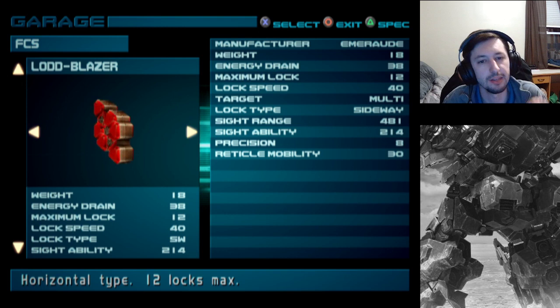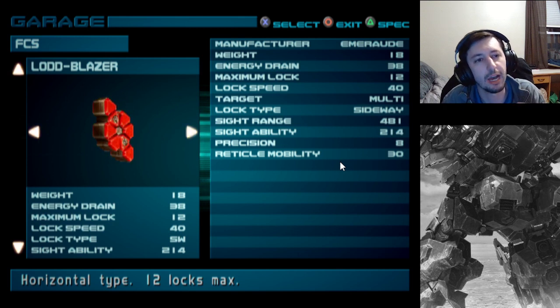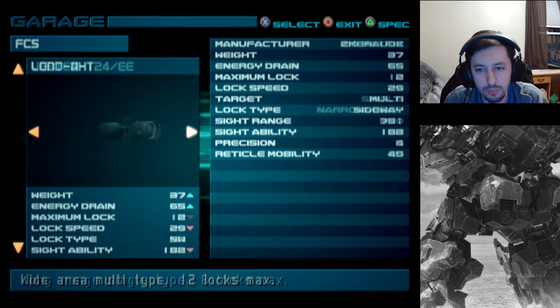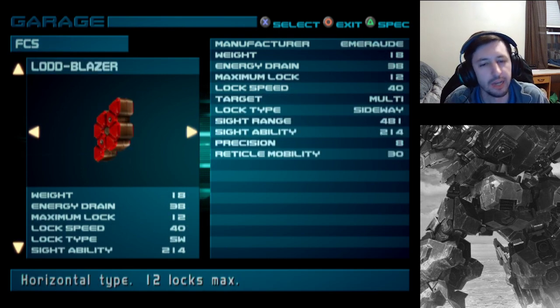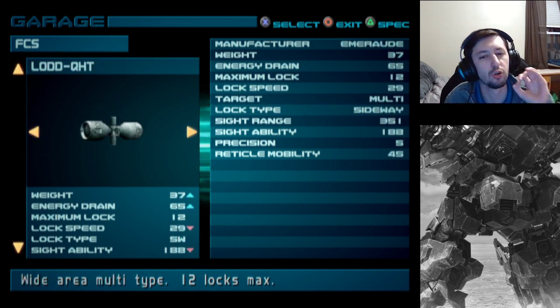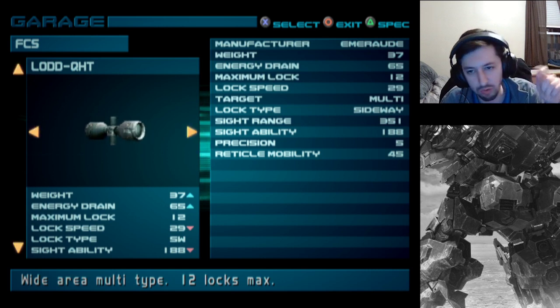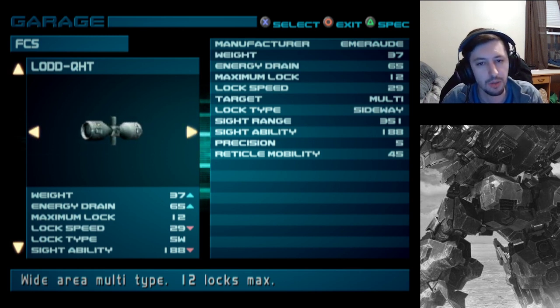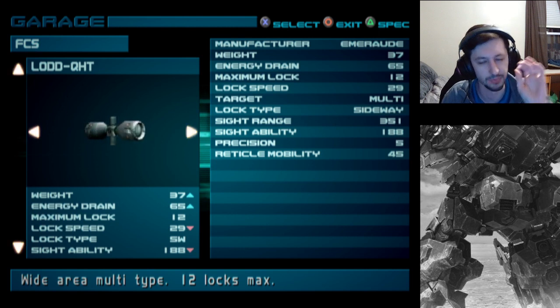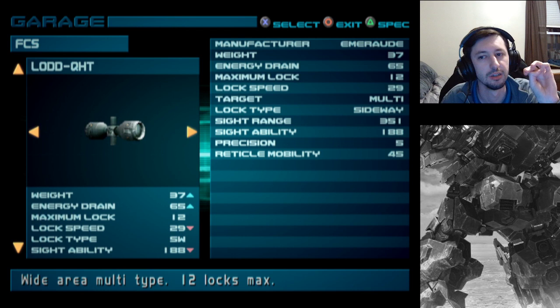The FCS is basically the same thing. The note now is that this game actually gives you the sight range, so now you see how far the lock-on actually gets you. I typically use a sideways FCS - good for missiles and armed weapons. This one is amazing if your goal is missiles. It's a bit shorter lock range, but if you have the multi-lock back and you just want to rapid-fire missiles constantly, this thing is overpowered - you can get eight missiles every three seconds. Missiles in this game are very, very strong. Because they added heat, they fixed the homing from Armored Core 1. This game is really the best for using missiles.